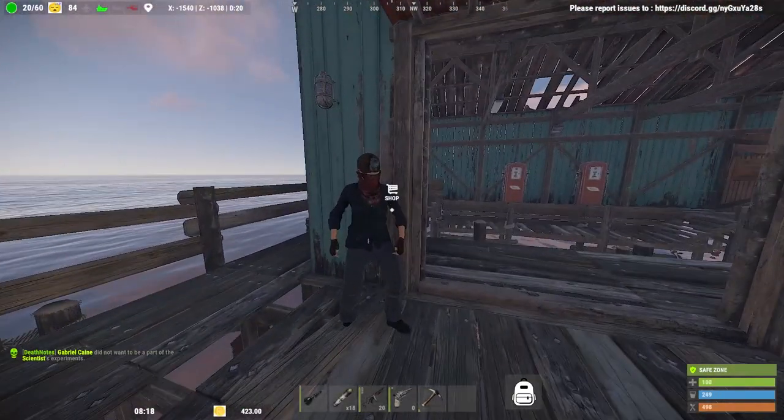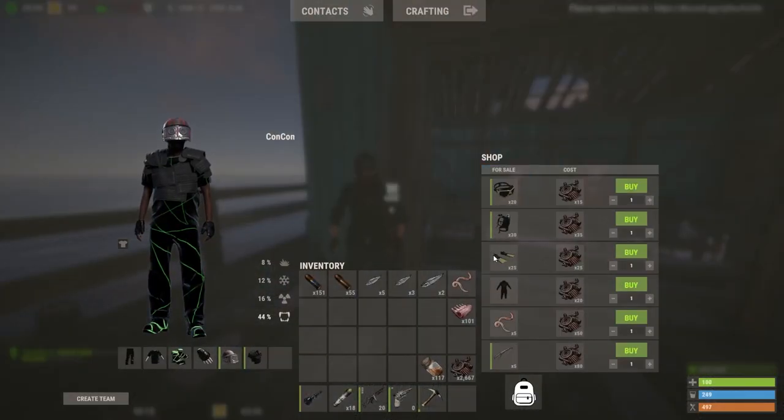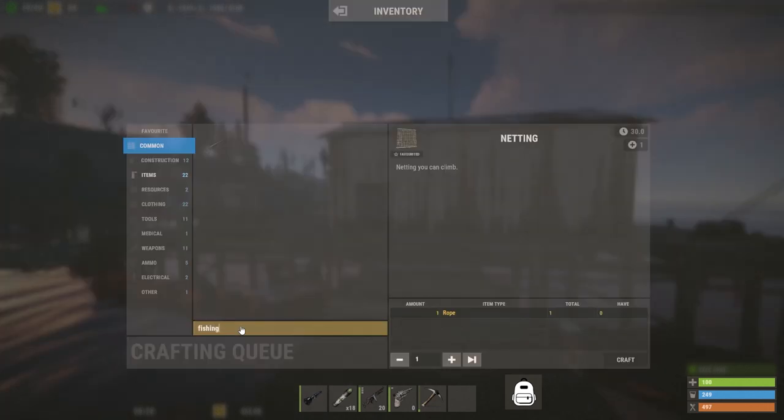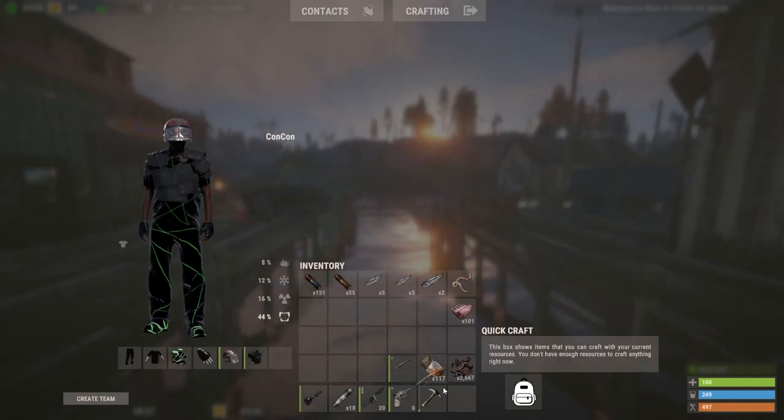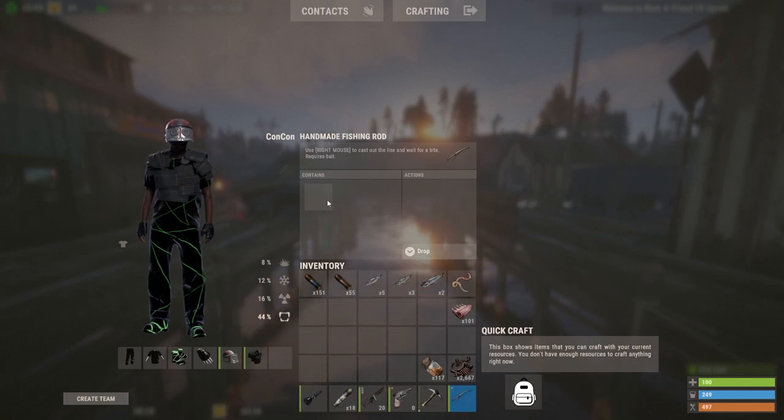At the fishing village you'll be able to find a guy who will sell you some worms, and you can also buy fishing rods. Alternatively, you can craft your own fishing rod. All this requires is 2 feet of rope and 200 wood to craft. Once crafted, you can equip your fishing rod and when you click it you will see a section that contains your bait slot.